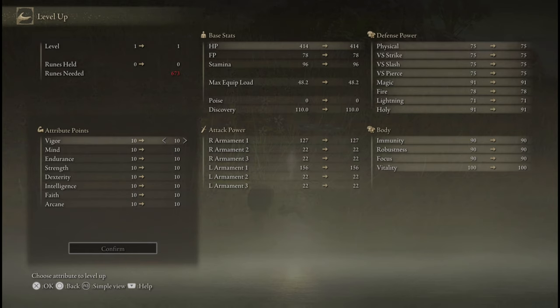If you want to make things easier for yourself, you should probably be putting more points into Vigor than anything else. You want to get your Vigor to about 25 as soon as possible, then you want it to be about 40 by the mid game.